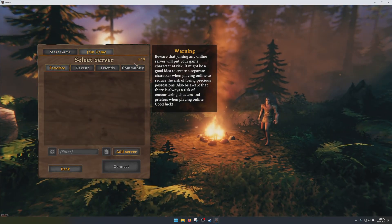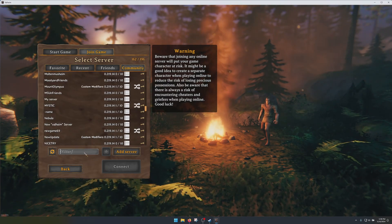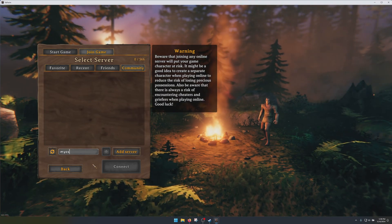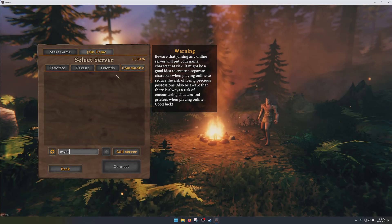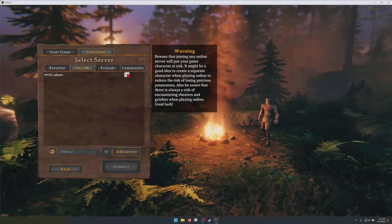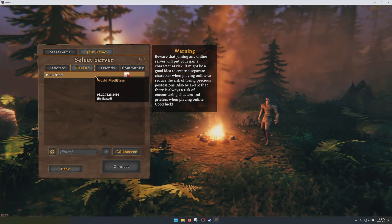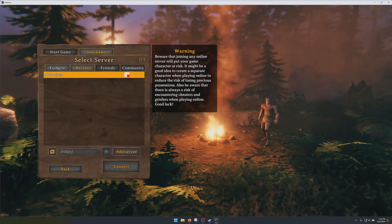Now we're going to join and we're going to go to Community, and let's see if we can find our server. When you search for your server the first time, it's going to show up under Community. After you've logged into your server one time, it's going to show up under Recent. And if you favorited it, it'll show up under Favorites.